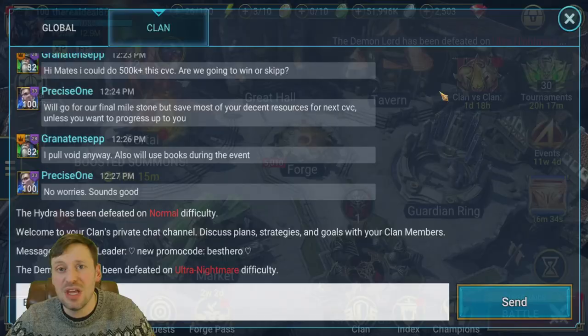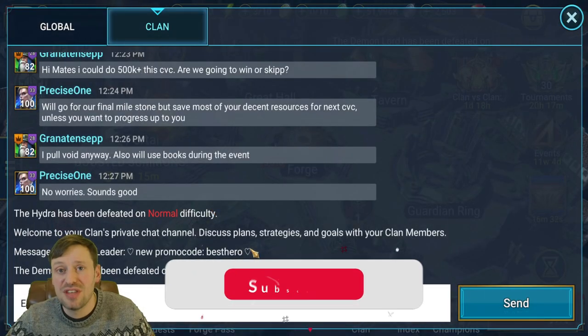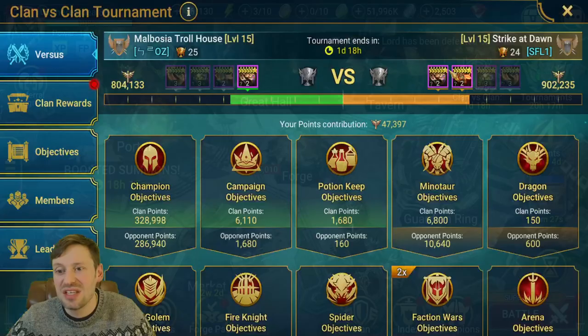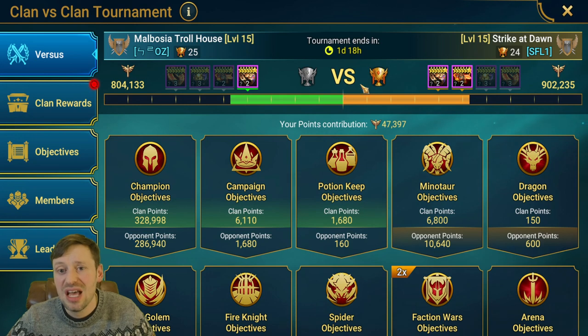Number one, the new promo code, which gives you a best hero, a bit of silver, and a bit of energy, which is always really nice. And then the second thing is CvC — Clan vs Clan — has started.